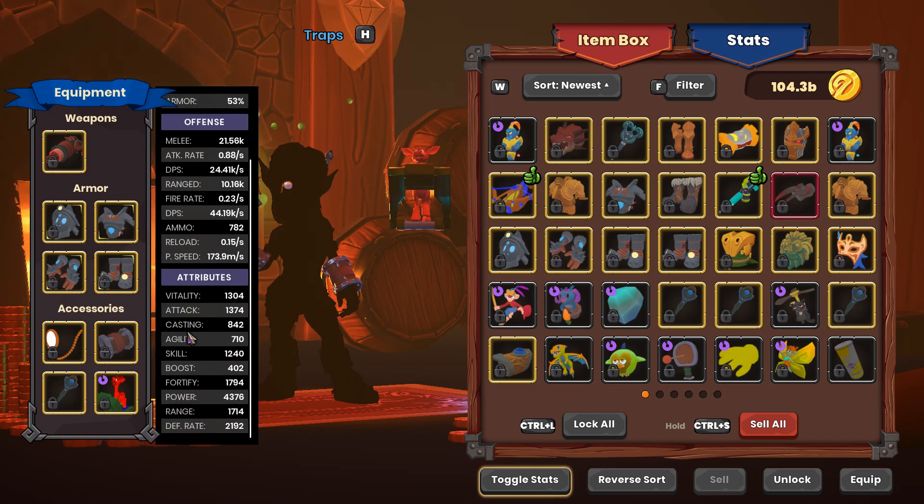Now I'm going to use some Traps. My Traptress is 1794 Fort, 4376 Power, 1714 Range, and 2192 Rate.